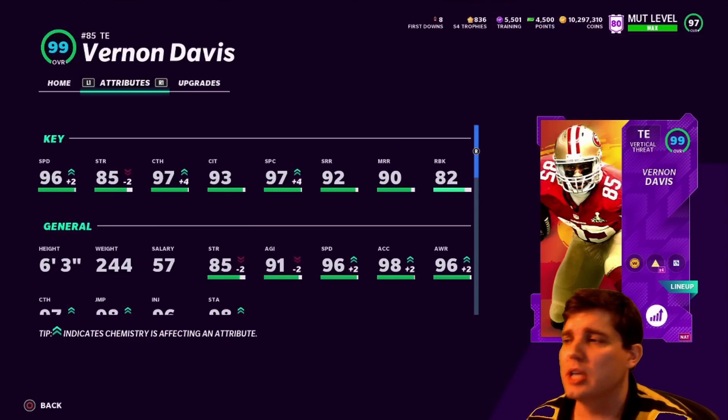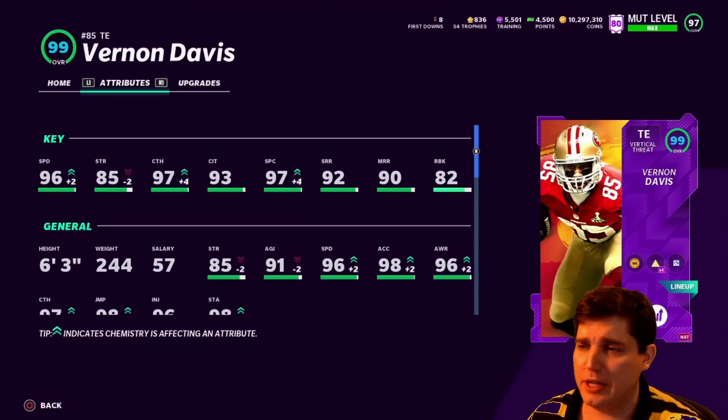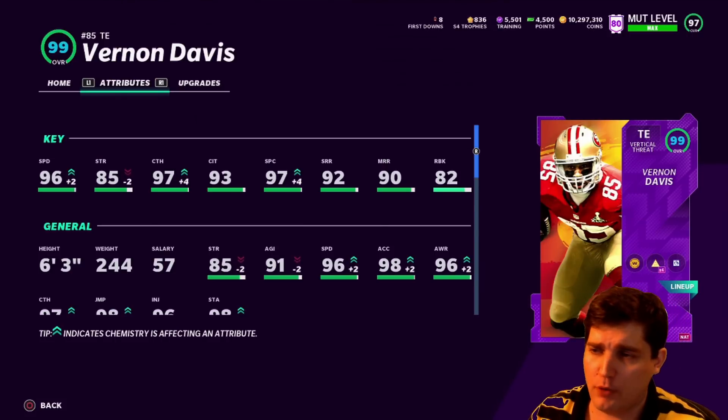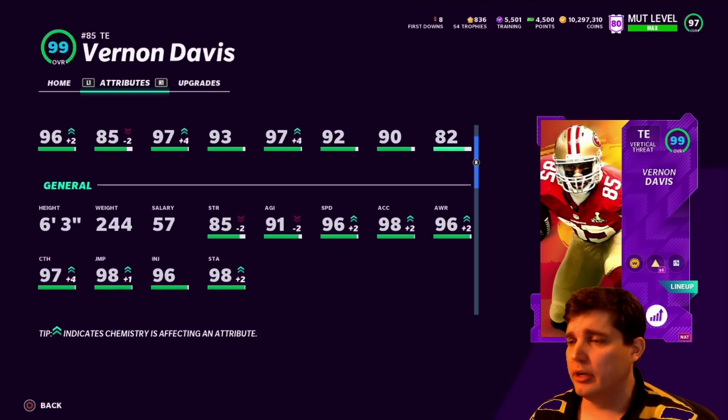He's 6'3", obviously a little shorter than Waller — you can say maybe you want the inches. He's got run block, as much as you believe in that versus pre-canned animations for outside runs. Sometimes they shed too late so it doesn't really matter. But overall, a very good tight end.